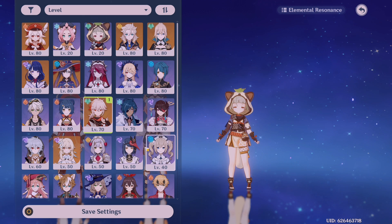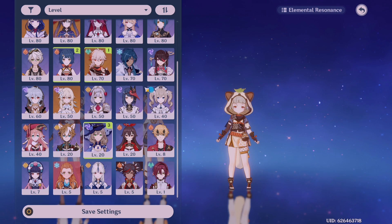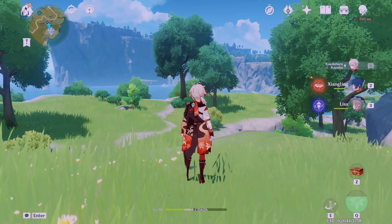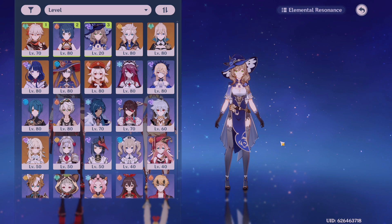Next I'm going to have a pyro and an electro character in my team. Let's start simple and use Xiangling — a lot of you have her, but if you don't you can use Amber. Then I'm going to have Lisa; you can switch her out for Beidou or Fischl. Building teams around elemental reactions is a really good way to start, even if you're just starting out in Genshin with the Traveler, Amber, Lisa, and Kaeya.